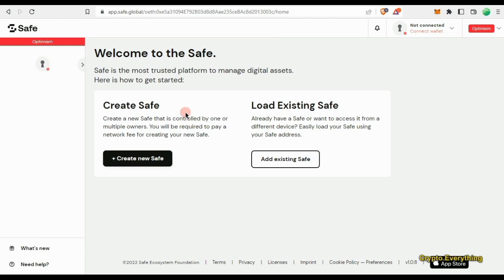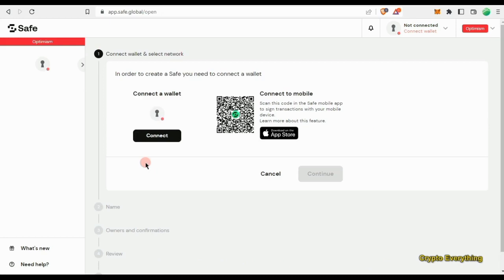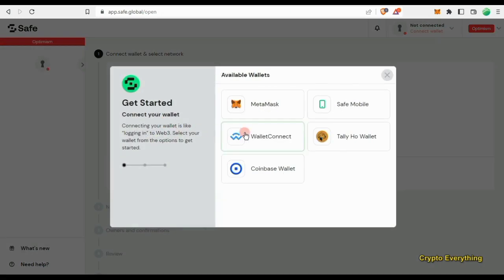The first thing we want to do is create a new Safe wallet. The reason we're doing this is because for the second airdrop that is going to happen, aside from doing the quests, this could actually be another reason they might allocate your wallet for the airdrop. So we just want to do this to be on the safer side. Once you click on the link and it brings you here, click on 'New Safe'. Then you need to connect your wallet — make sure you are on the Optimism chain.